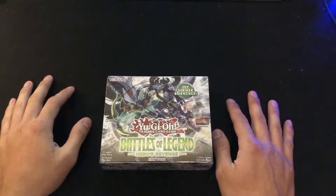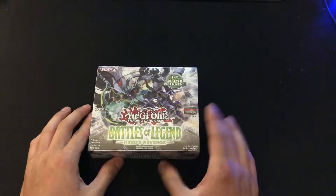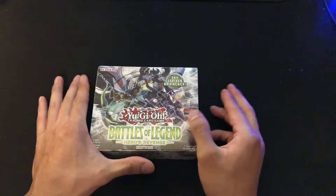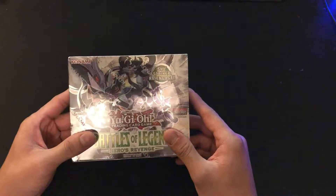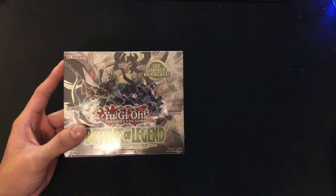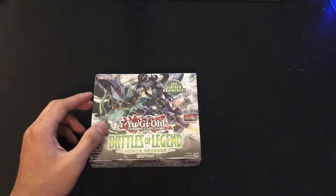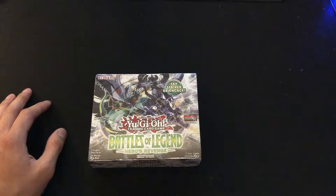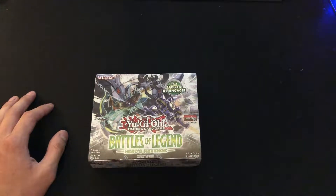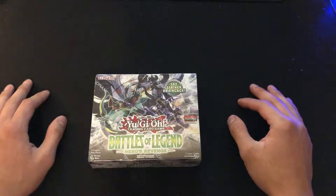How's it going today folks? Today we're going to be unboxing the Battle of Legends: Heroes Revenge. This booster box has some pretty awesome cards — it includes the Borosor Dragon and also the most expensive card being the Black Luster Soldier, Soldier of Chaos. Excuse me, I am a little bit sick, having mucus up in my throat.